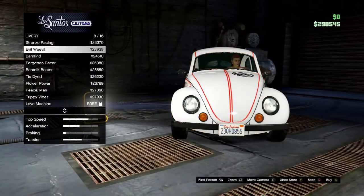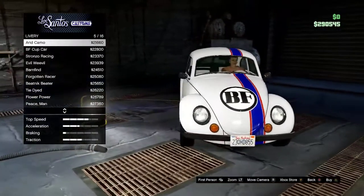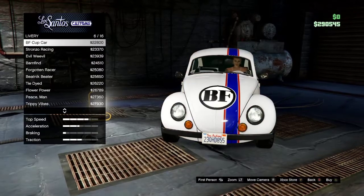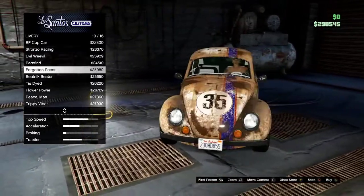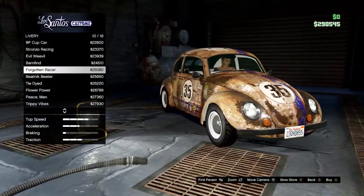There are a bunch of different options. You can either make it with BF on it, or you can make it the 52. We're gonna make it the 35 — the Forgotten Racer livery — and it's gonna be $25,080.